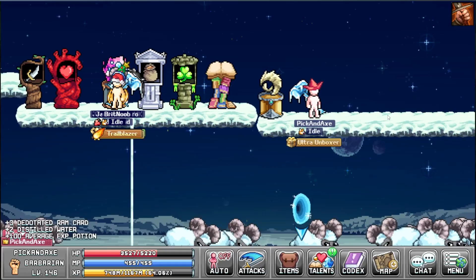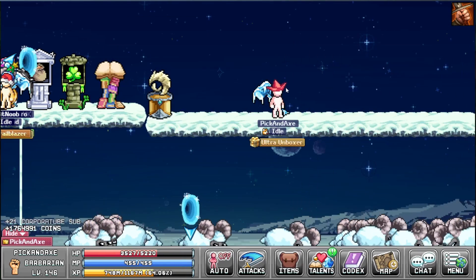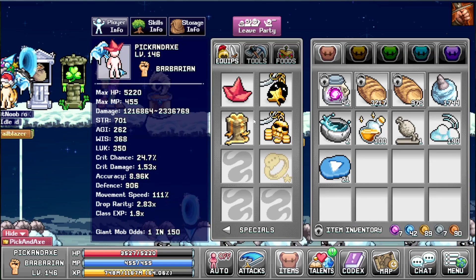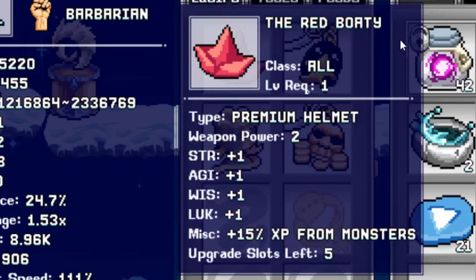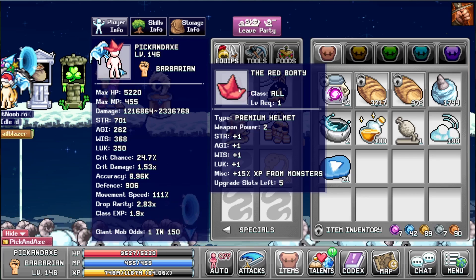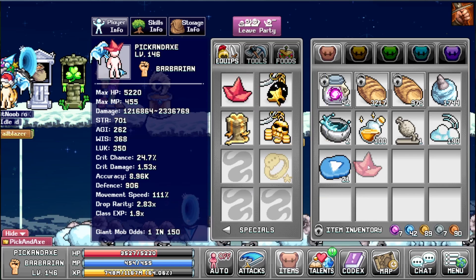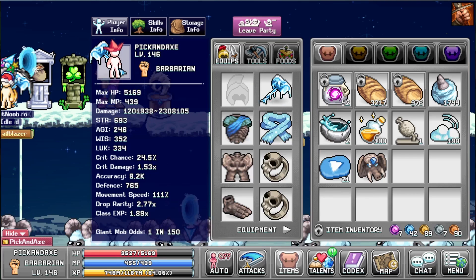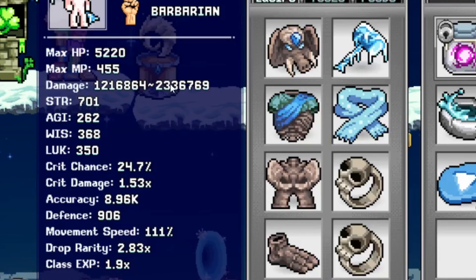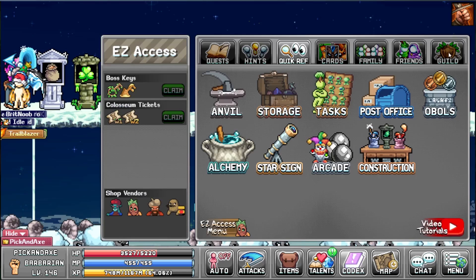PickAndAxe, the hero we all love, got a new hat — wait, where is it? It's on his head. But here's something else — how strange. That's right, the Red Boat is a premium hat; you can wear two hats at once. I have not upgraded it. Both hats are in use. He's got 2.3 top damage right now, pretty good.